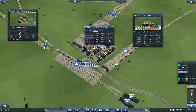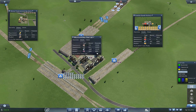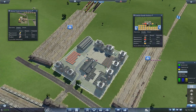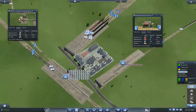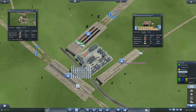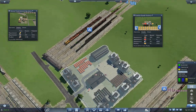We've got a 14,000 demand and we're not even close to that production. But we've got plenty of coal and iron, so I'm not sure what the deal is — we've got plenty of supply in here too. I'm not sure what is going on with my steel. It's hard to debug a situation like this.